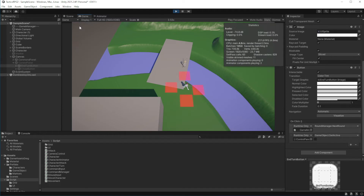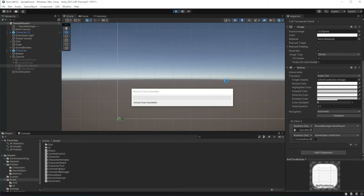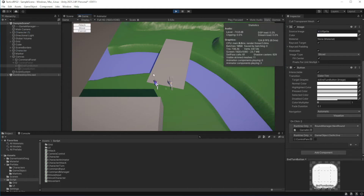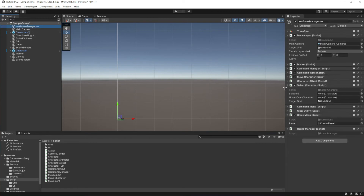We have a problem right now: there is no way to back out of a selected command. If I select Attack, that's it — I'm stuck until I execute it. And if you're in a state where you cannot attack anything, meaning you cannot execute the command — like having an attack command selected but no targets around you — you are stuck without a way out.